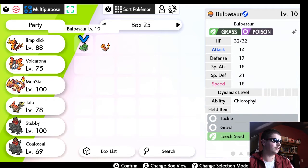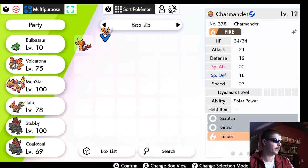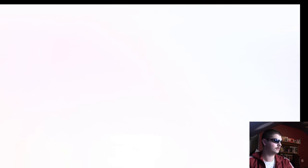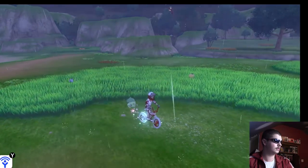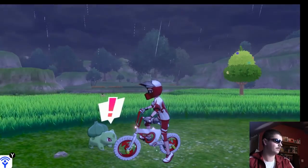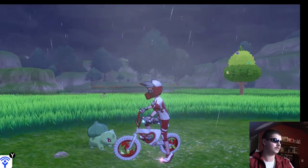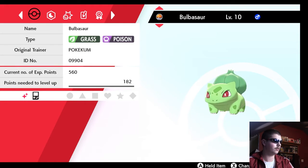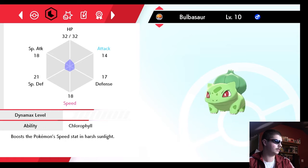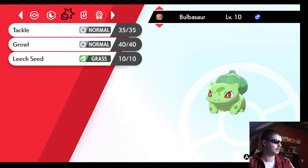Alrighty guys, here we are. Let's move that Bulbasaur and Charmander over and see them in the overworld — there he is! Let's check out those stats. You can see the Game Boy icon, the Shiny icon. Original trainer is Pookiecum, of course. And it has the Chlorophyll ability. No ribbons sadly, but that's okay. Even has the Timid nature — not bad.